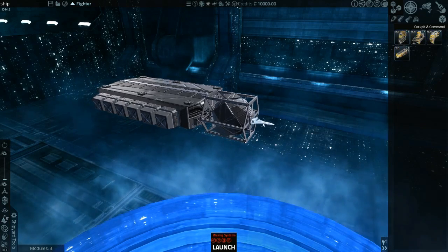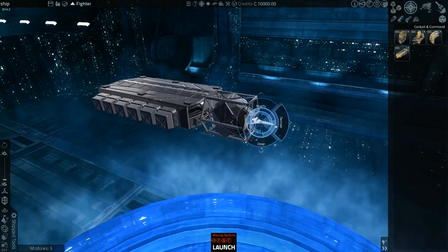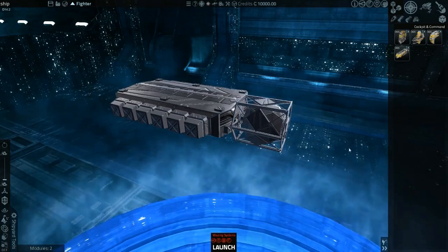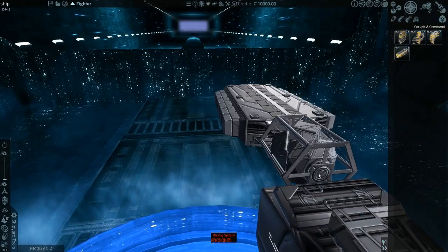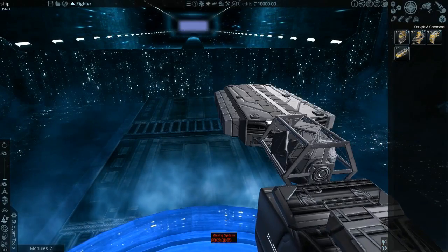Bridges? We could use the bridge. I'm not sure launching without thrusters is a good idea. We'll remove the old bridge and put one of these on. That looks more like it.